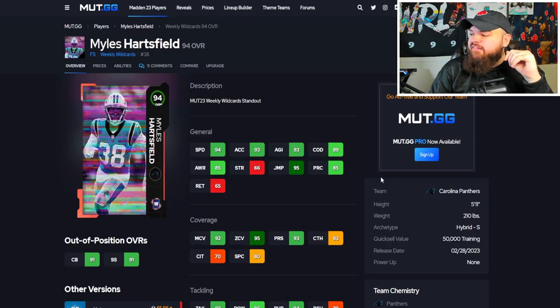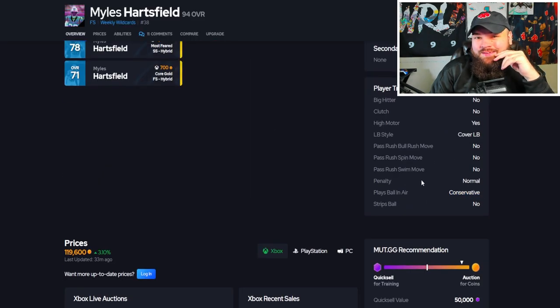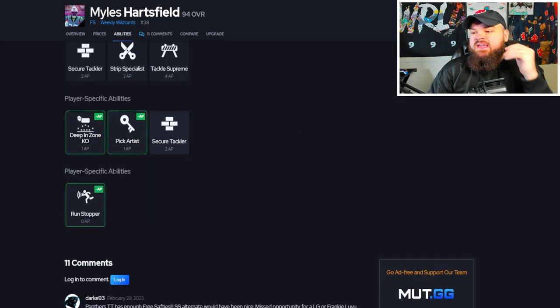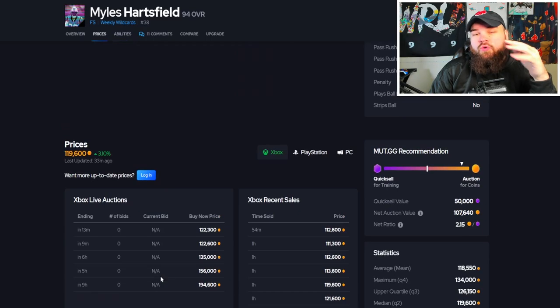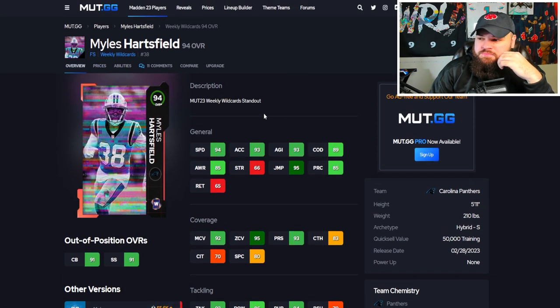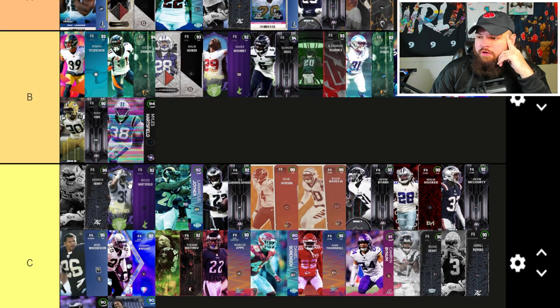Next, the 94 overall Miles Hartfield — 5'11", 94 speed, 93 acceleration, 85 play rec. Has 92 man and 95 zone, but he has Play Ball on Air Conservative, which is actually bad. I believe in Play Ball on Air Aggressive. For abilities, he gets Run Stopper for zero and Pick Artist for one. He's usable going from 3-3 to 3-3 cub as a blitzer. He's not great or top-end — I'll put him a tier above his old card, but there are many B-tier players I'd use over him.